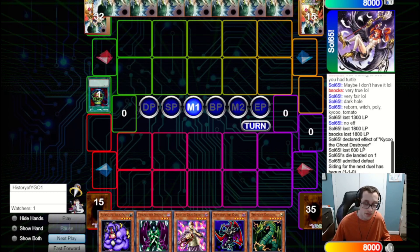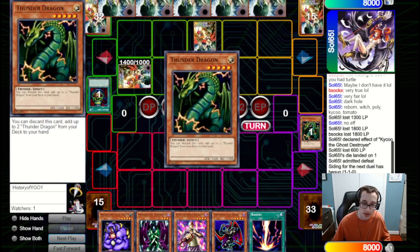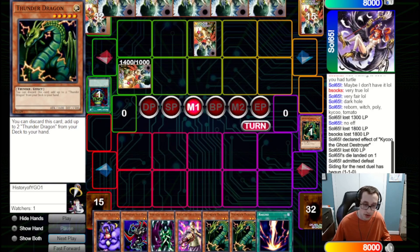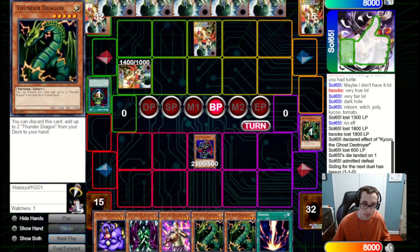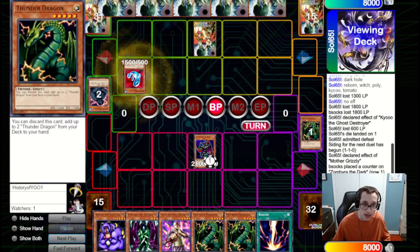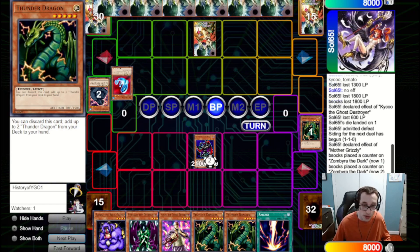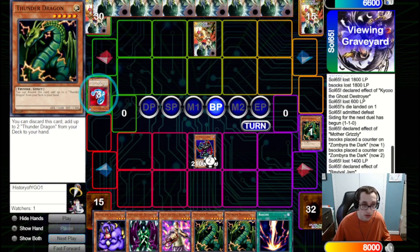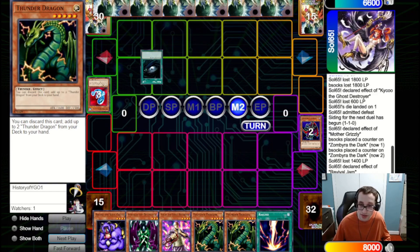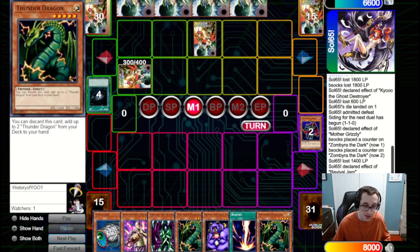They fire Pot of Greed, set two, and pass. We do a Thunder Dragon discard for two more, then bring out Zimbire. Zimbire hits over their set Mother Grizzly, which lets them bring out Revival Jam. We pass back. They attack into Zimbire with Revival Jam, decreasing its attack, but they use the Revival Jam effect to take more damage so we're fine with that. They Dark Hole the Zimbire, but we've got all beaters in hand. We summon Kaiku and Raigeki their set — which was a Magician of Faith, so we're very glad we did that. We clear the Revival Jam and banish it to prevent it from coming back.